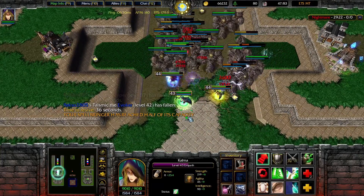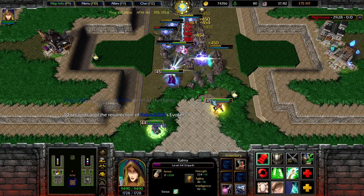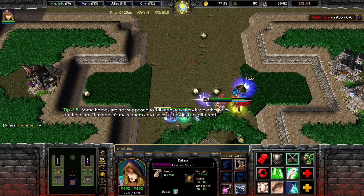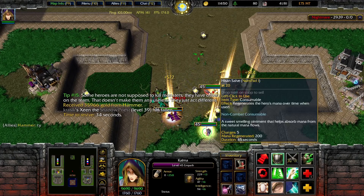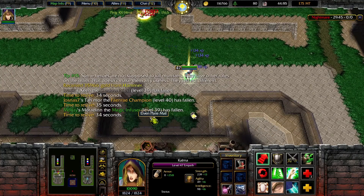Hopefully someone grabs it — nice, he did. Good stuff, good team. Now look at this — he has increased stats, damage increased, 50% chance to do bonus damage. We're good. Let's use Locate so our teammates are able to see those invisible units.